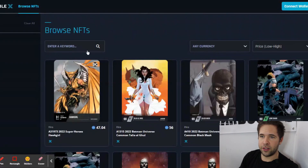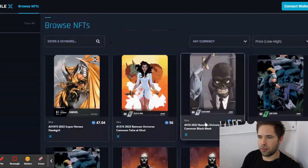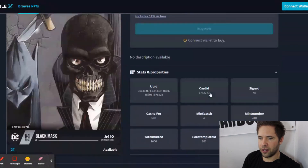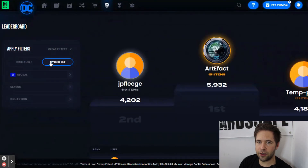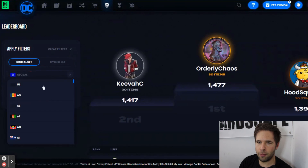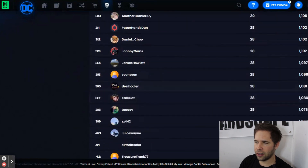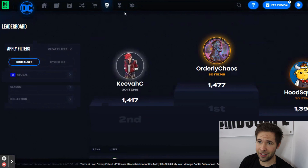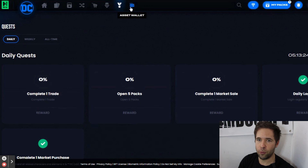Once you're on the Immutable X marketplace, you can search through different currencies that cards are being offered for, see all the cards, their edition numbers, and even the currency they're listed in. You can connect your wallet and purchase — these also include 12% fees. The leaderboard allows you to go through hybrid and digital sets and sort by region, season, and collection. It shows you where everybody is ranked — the top 100 will likely get that Riddler, unless somebody has completed a set first. The quests give you rewards based on what you do in the app on any given day, week, and all time.